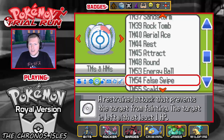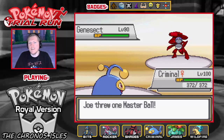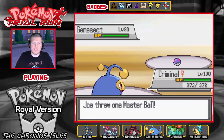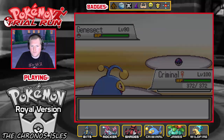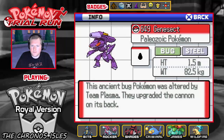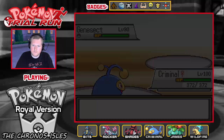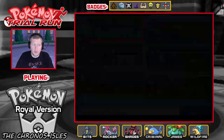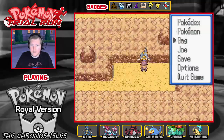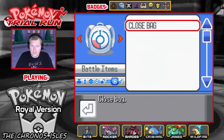I was thinking that Genesect would be in the fossil research lab, because technically according to Genesect's origins, it shares a common ancestor with Kabuto. So there we go — that is that one. And the final Rift Pokemon we need is also where the final Temporal Pokemon we need is as well.